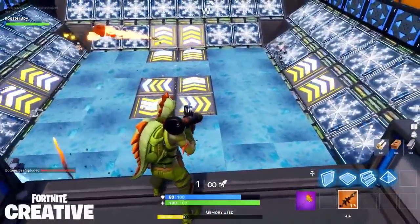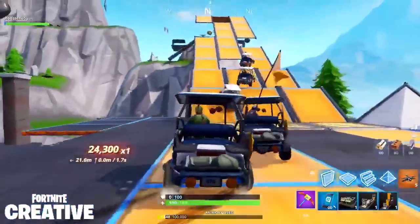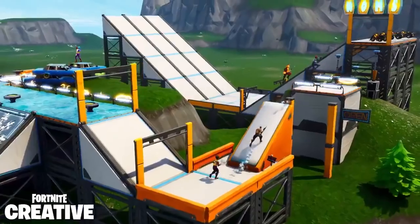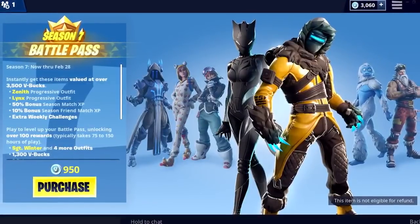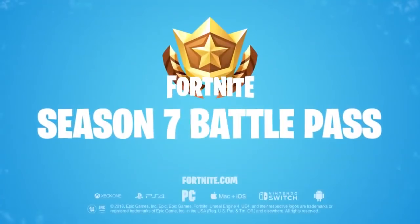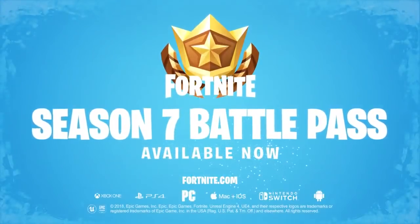Plus, all Battle Pass owners will get early access to their own island in Creative — a brand new place for you to design games with friends and build your dream Fortnite. The Season 7 Battle Pass is available in the in-game store right now for just 950 V-Bucks. Hope you enjoy Season 7, and we'll see you in-game.